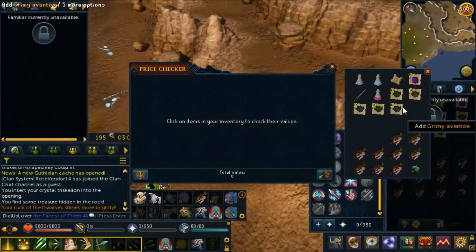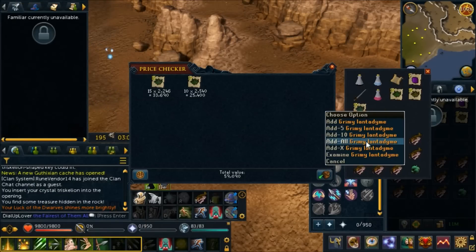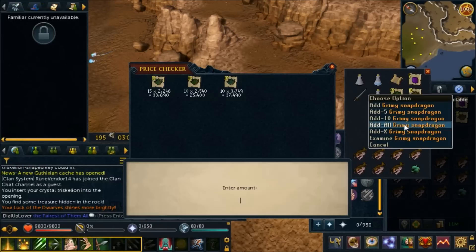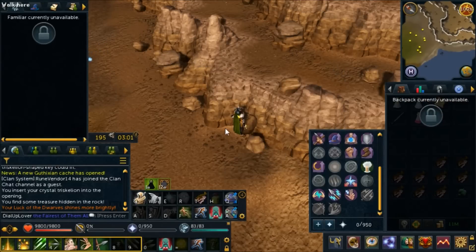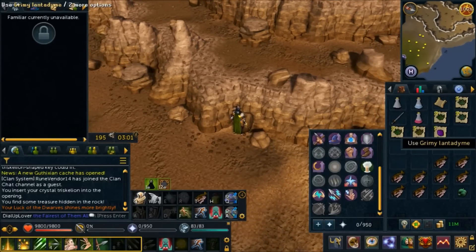Pretty sure this is one of the actual garbage rewards you can get. Let me price check this — yeah, that's not very good. Luck of the dwarves shines more brightly — wait, what? I thought you always got an elite clue, maybe not. Okay, 250k.